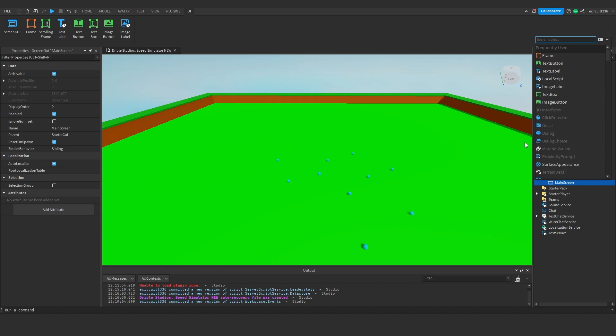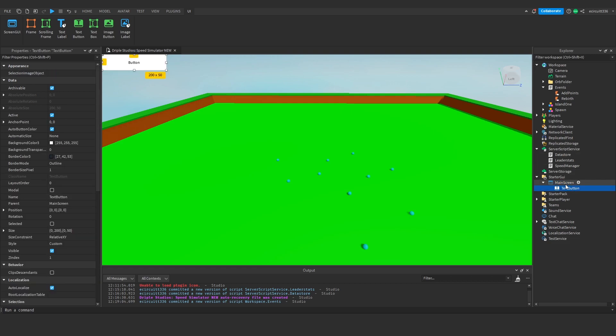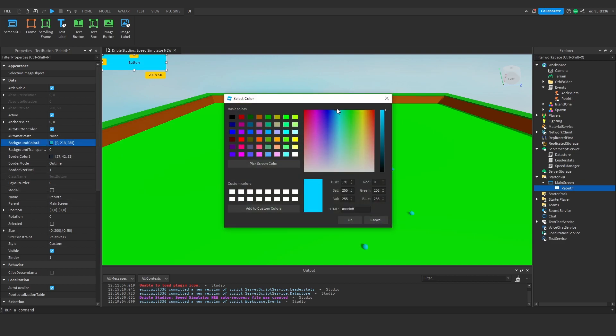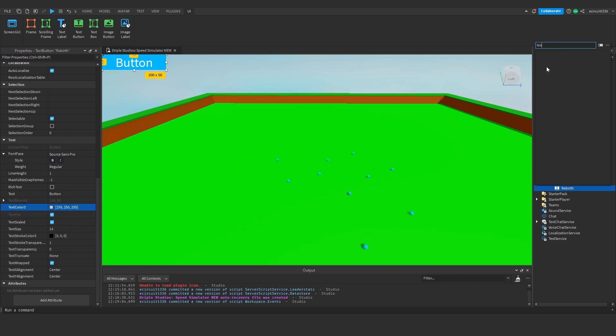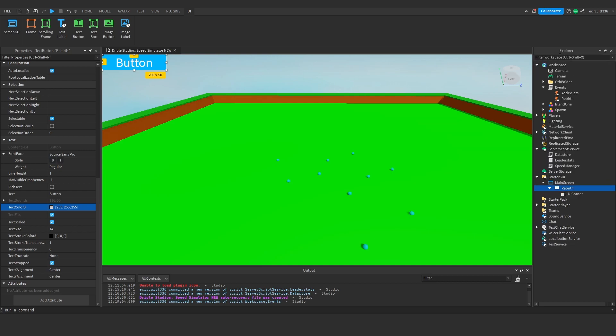Under the Main Screen GUI we're going to add a text button, which I'll rename to 'Rebirth'. You could use an image button if you prefer, but I'll keep it as text. I'm going to make it a light blue color, scale the text, make the text white, and then add a UI Corner.